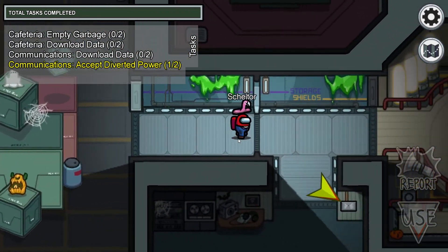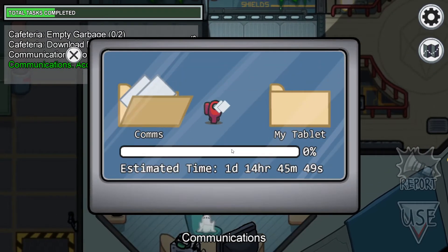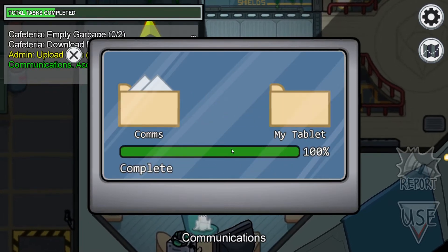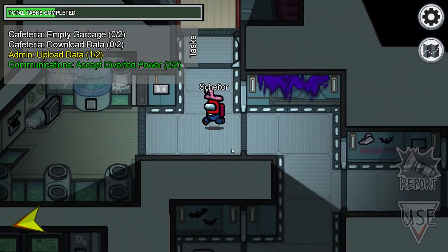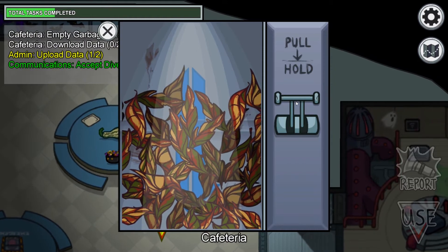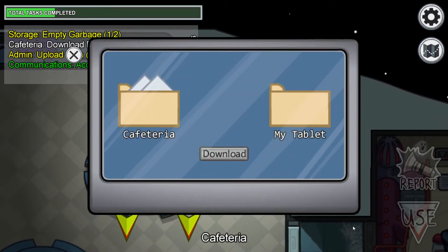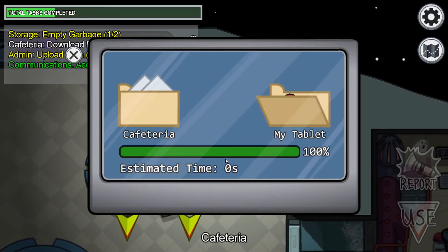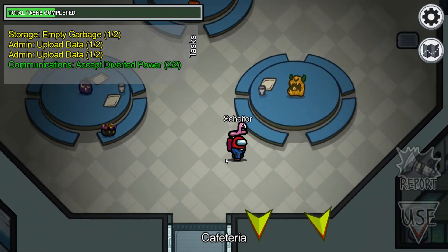Then we are going to do the stuff from the cafeteria. We also need to download the data from the communication room. I'm doing the quests in this order so I only have to upload the information from the cafeteria one time and the information from the communication room once as well.